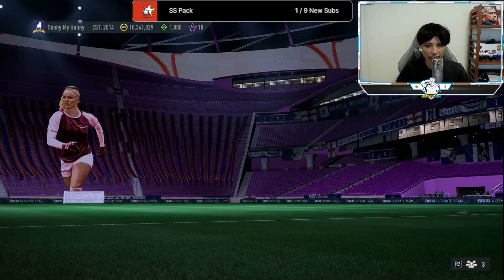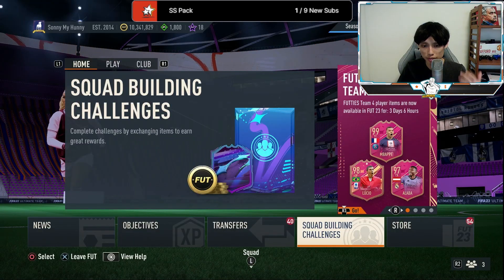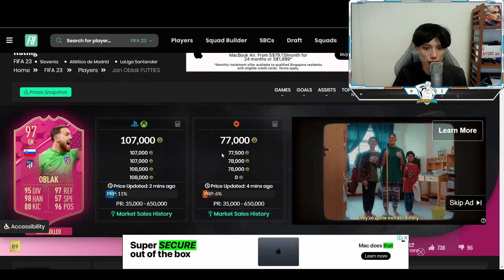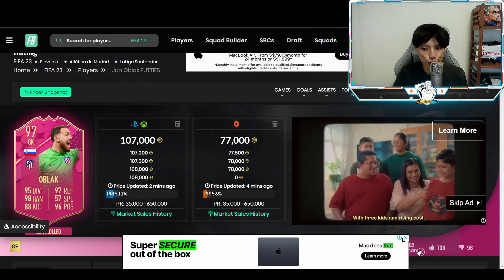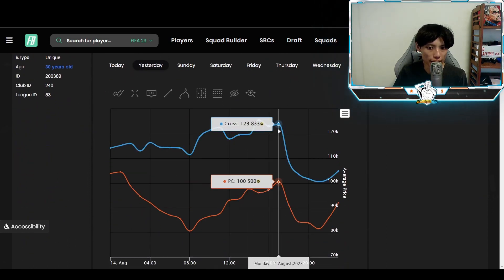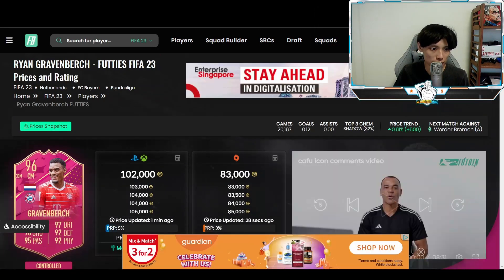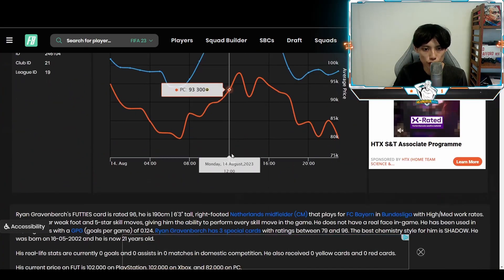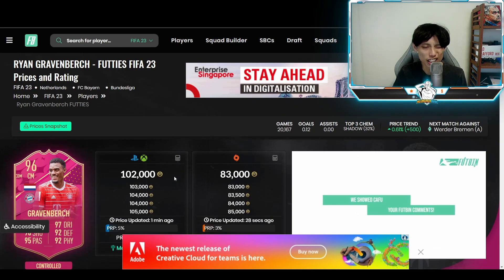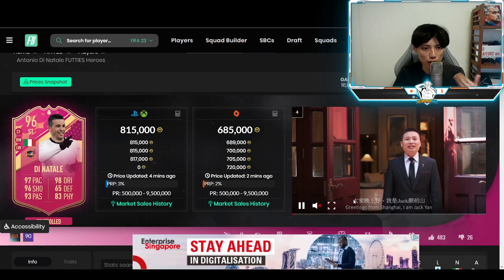Let's talk about how the 85x10 being repeatable five times actually affects the market. The more times it can be repeated, the more your market will be hit — especially for the easier cuts to pack from Footies. Old Black went from about 123k all the way down to about 100k before rebounding. Footies Gravenberg went from about 110k down to about 96k. Even mid-tier cards like Dinatale went from about 920k all the way down to about 800k.